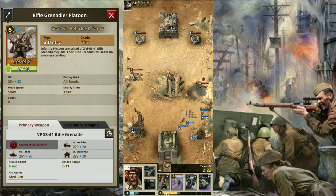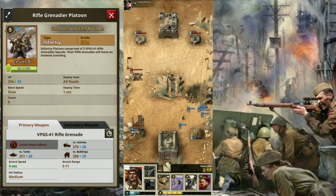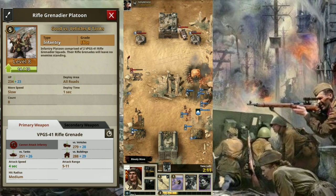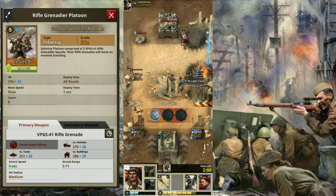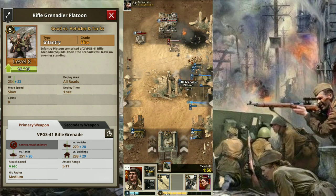And now, let's get on with the review shall we? First thing we are going to look at is its armament. As its primary armament, a VPGS-41 rifle grenade is attached. Its main purpose is to destroy tanks and vehicles in numbers. Its damage to tanks at level 8 is 251, which is low. But because the unit is a platoon, it can fire up to 8 grenades to the opposing tank or vehicle.